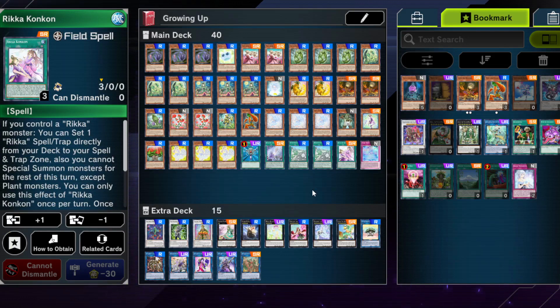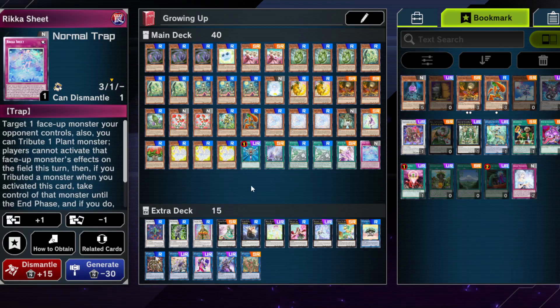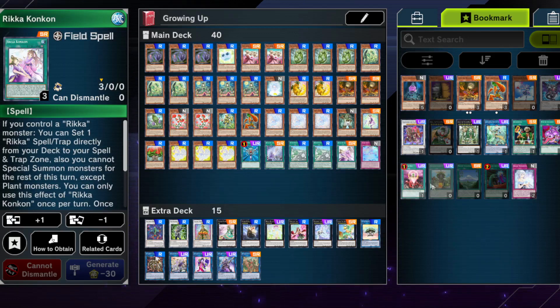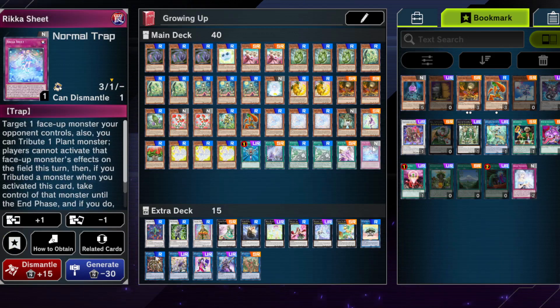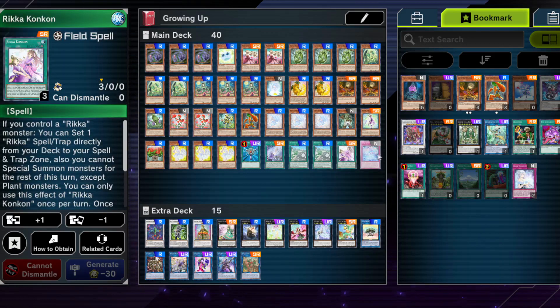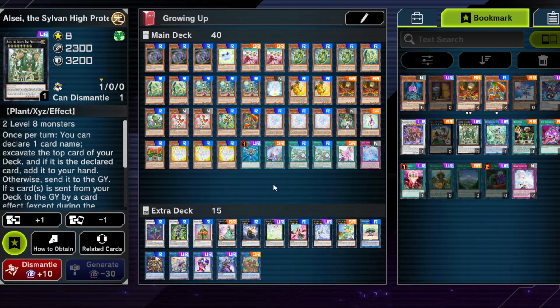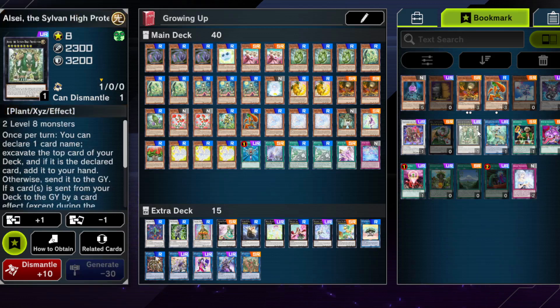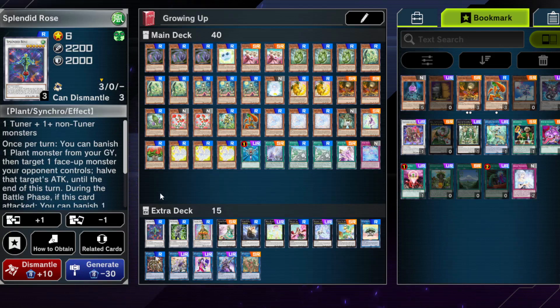Rikka Kongkong is a card you get for free in solo mode — you get three of these in the Rikka solo if I'm not mistaken, so no crafting needed. One Rikka Sheet — I tried Tranquility but Sheet was more useful because you don't need to control a Rikka monster. However, to use it best with the field spell you do need a Rikka monster. Sheet is also interesting with the Sylvan rank 8: you can get Chirp Sprout back, mill one card during your opponent's turn, and then shuffle one card under your opponent's deck.